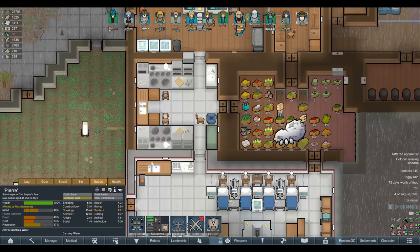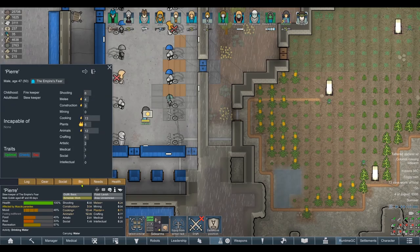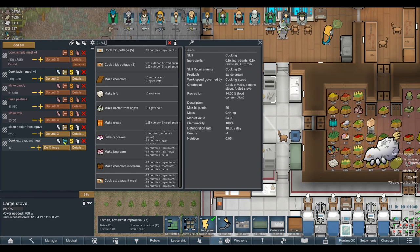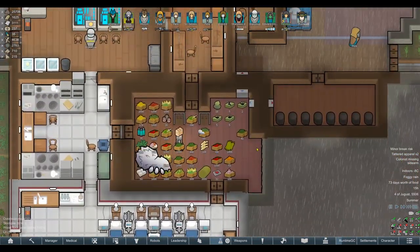Pierre is back up on his feet — I've given him his armor so he should be working pretty effectively. He's got 13 cooking. We actually don't have quite enough yet to even make extravagant meals at 15 cooking required, but I'm hoping we can get up to that stage. We can't even make lavish meals right now, so extravagant meals are a little bit far away.